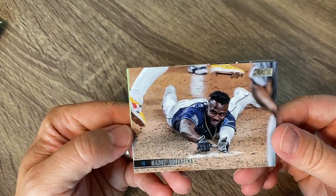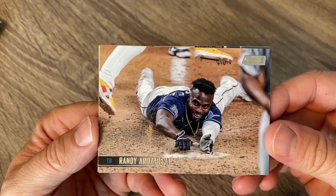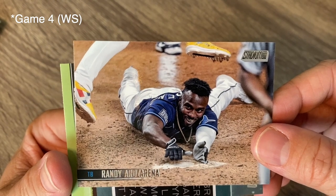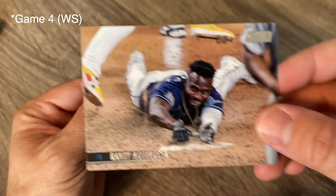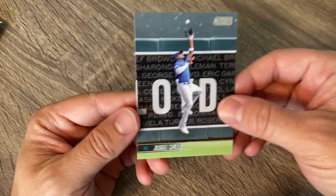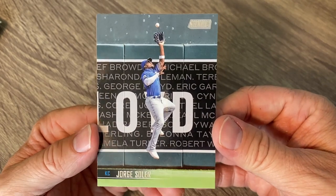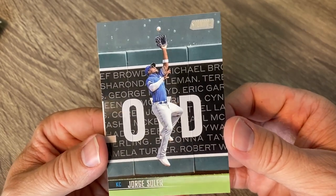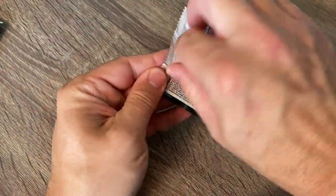Got Randy Arozarena. I wonder if that is from that game — was it game five or six of that series where he was involved in that awesome play? I think that's the picture from that. Really cool. Randy Arozarena — not tearing up the baseball world like he used to be, but turning into a pretty solid player. And there's Jorge Soler, who is definitely not known for his defense — jumping up and robbing a home run, yeah, not really. His bat has been pretty slow this year too.